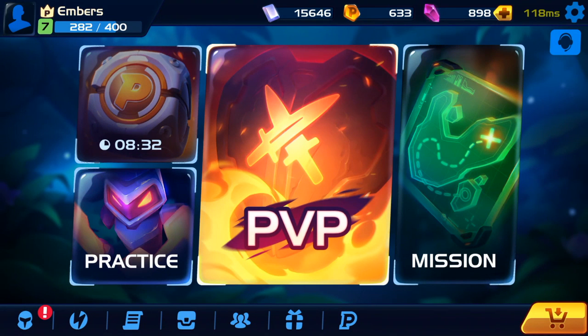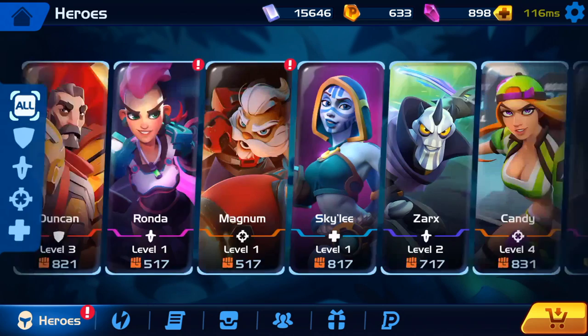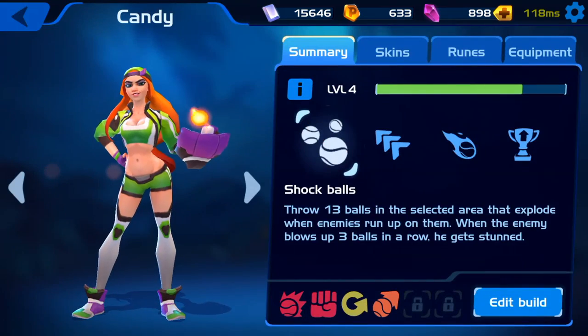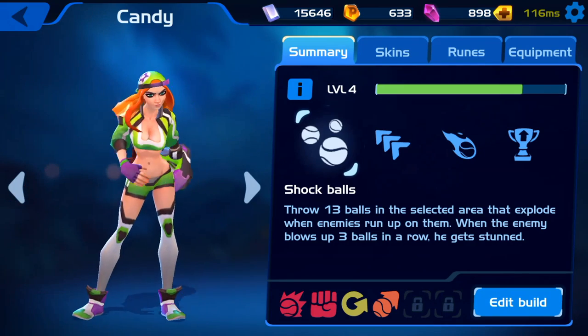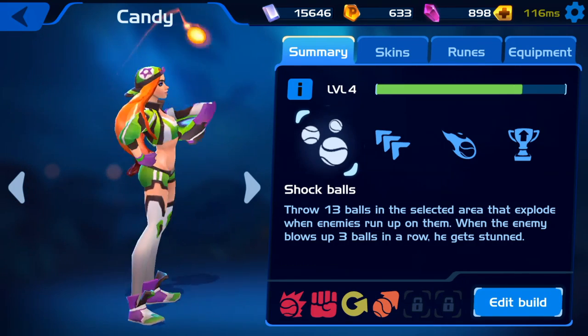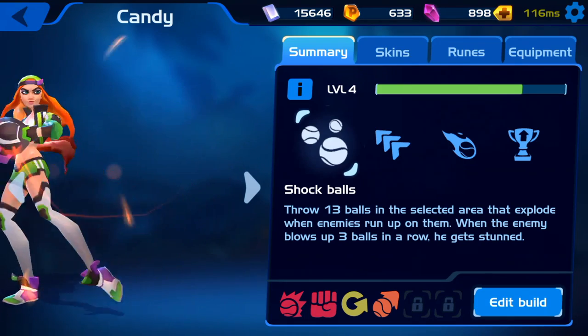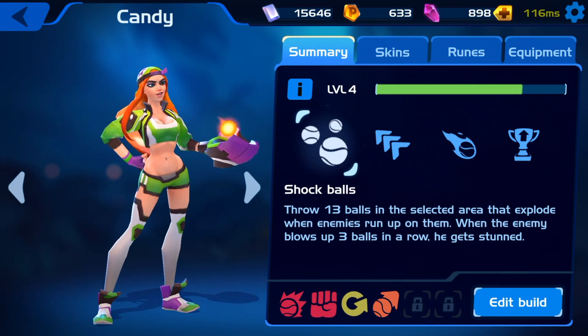She is one of the three ranged heroes in the game and she is essentially a softball player, which is quite an interesting take on a hero origin. Here she is and this is her default skin. She does have another skin where she kind of wears almost like a grayish armor, and it'll certainly be interesting to see what other skins the developers come up with for Candy because of that softball background.